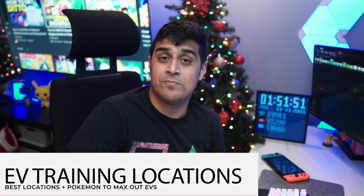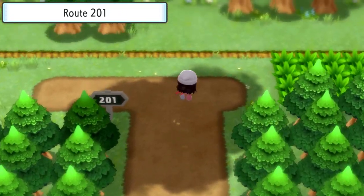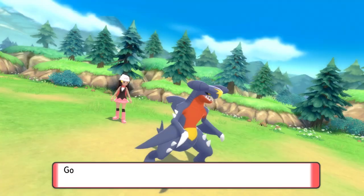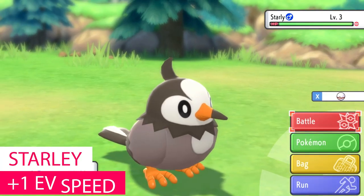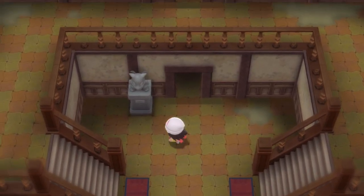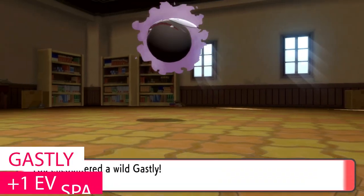So let's go over locations where certain Pokemon are that'll give you specific EVs in the stats that you want. The first one is Route 201. Bidoof spawn here and give you one HP EV with a 50% spawn rate. Also on Route 201, Starly gives one EV in speed per battle, also with a 50% chance of showing up. If you're looking to get your special attack up, head to the Old Chateau in Eterna Forest, where you'll find a 100% spawn rate of Gastly that give one EV in special attack each.